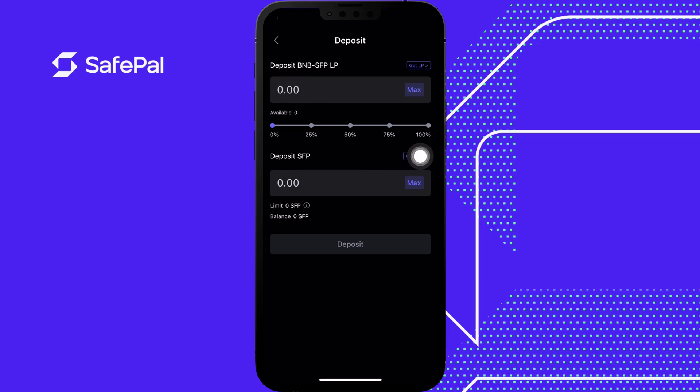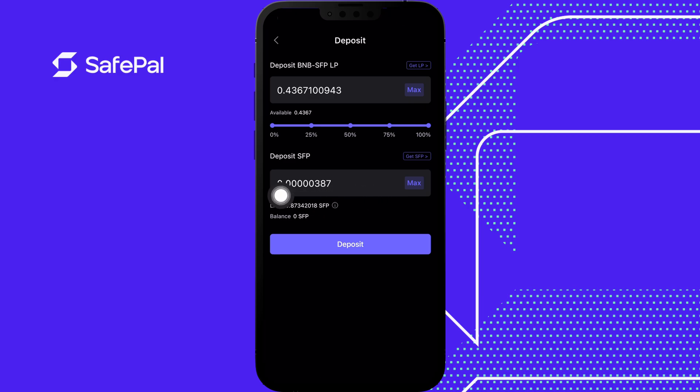Now I'm going to press max. After clicking max you see the LP token amount I want to deposit. If I have additional SFP tokens I can also click max on those to get the additional pool benefits — I recommend maxing that out. It is limited based on the amount of LP tokens you put in. Because I put in a small amount, the SFP I can put in is limited. If I increase the LP amount this limit will also increase. Keep in mind there is a limit to take advantage of the SFP 29% APY — it factors in how much LP token you're inputting. Click deposit.